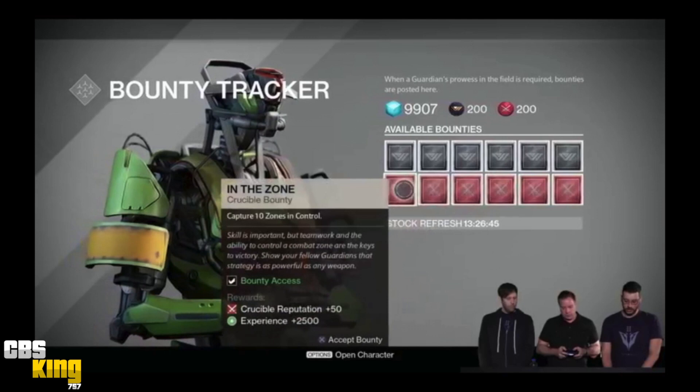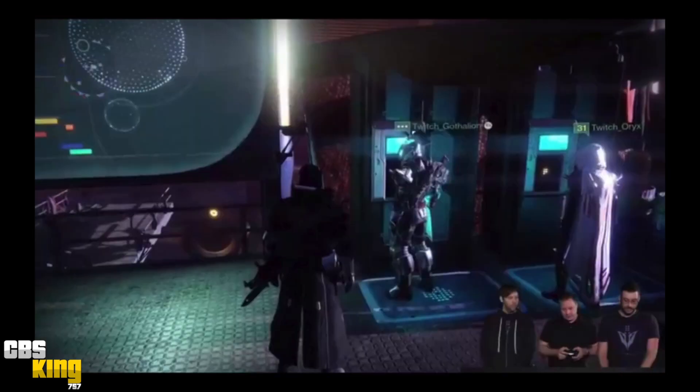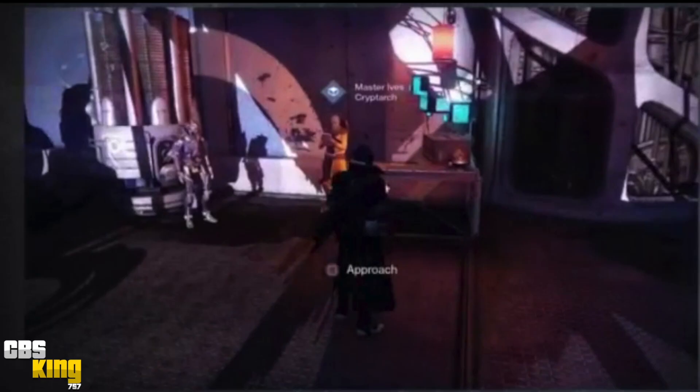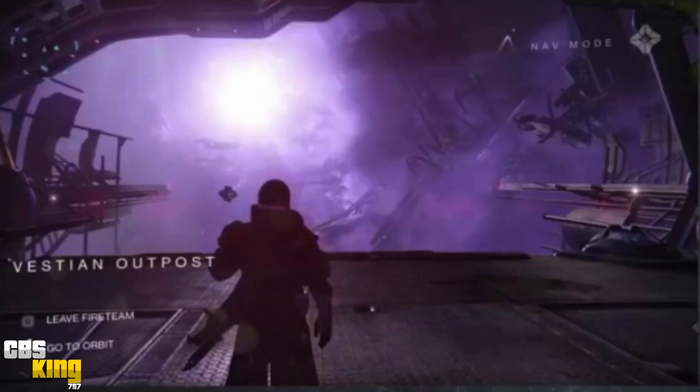They showed the vault in the Reef — it's going to be the exact same vault you have in the Tower, just carried over to the Reef, so you can't have two separate vaults. That's a bummer, but they can only do so much with memory limitations. The Postmaster will also be the same. They confirmed a different Cryptarch in the Reef to mess with our drops — his name is going to be Master Ives.